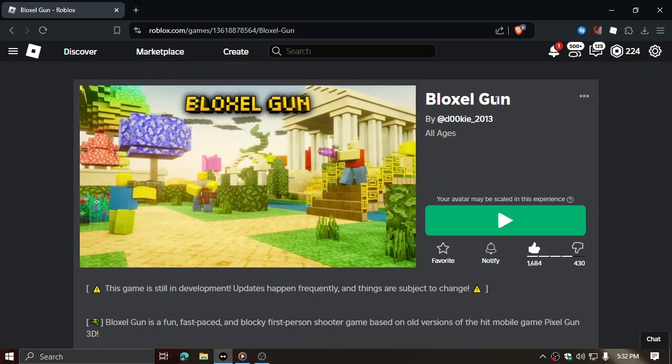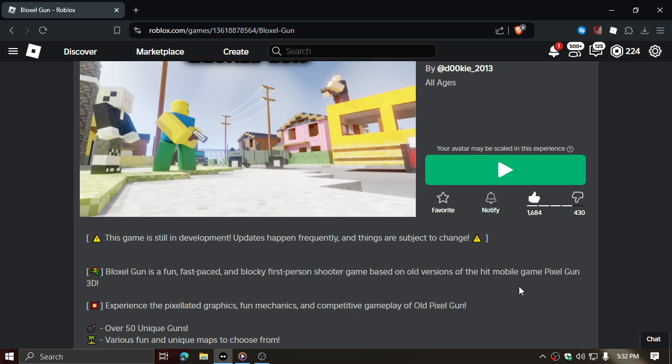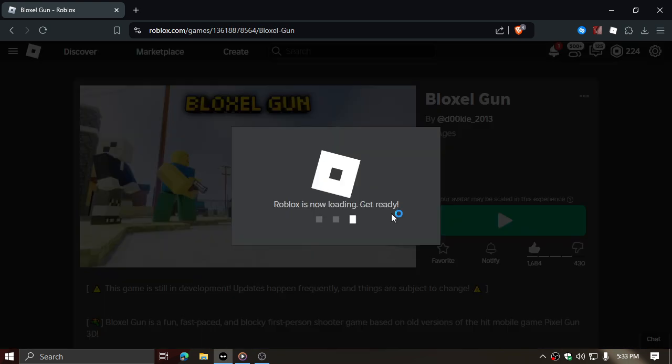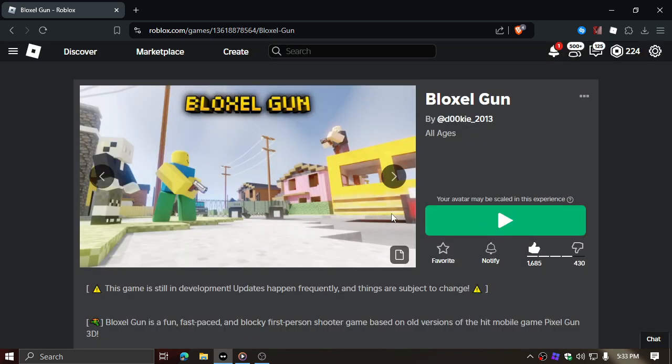Alright, what's up guys, welcome back to another video. We're about to play Blocks the Gun, which says it's a fun, fast-paced and blocky first-person shooter game based on old versions of the hit mobile game Pixel Gun 3D. The concept is cool because it's actually really accurate to the real Pixel Gun 3D, the hit mobile game that was once pretty good.